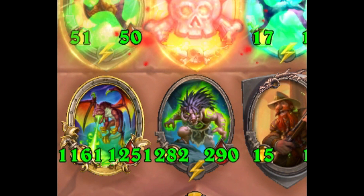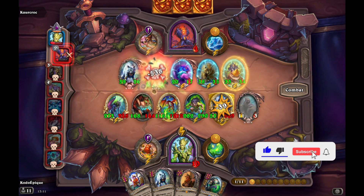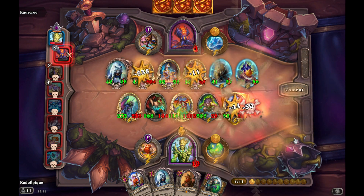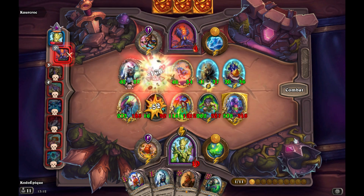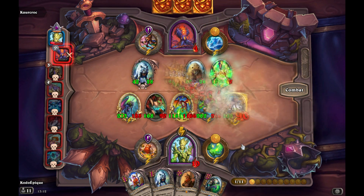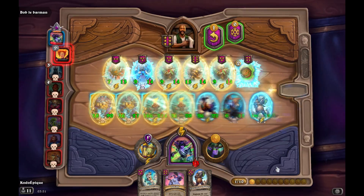They also added this new creature — half Quilboar, half demon — which eats a creature from the tavern every two spells that you use. So it is insane in Naga decks, Demon decks, and of course Quilboar decks, or any menagerie build as long as you use spells.